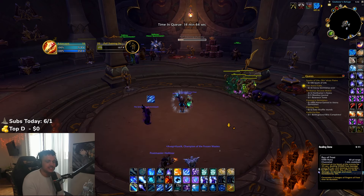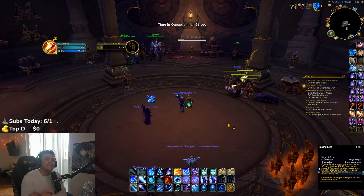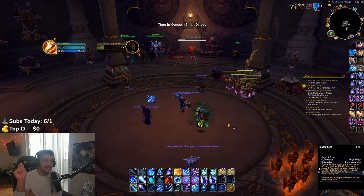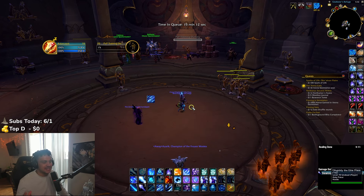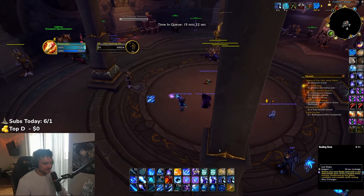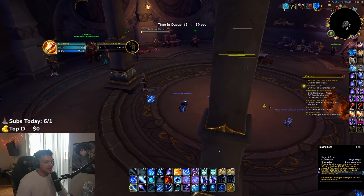Ray of Frost is your hardest hitting ability. The way this works is you channel an icy beam at an enemy for 3.5 seconds, dealing around 55,000 frost damage over 0.7-second ticks. It hits hardest at the very last tick at the end. So if you're mapping that out, you can't really Dragon's Breath to cover yourself — you need to get creative with how you're getting your Ray of Frost off. Typically I'll Ray of Frost and then shimmer behind a pillar, or if I'm running Icy Flows, I'll cast it and then run line of sight — similar to when you're playing Arcane and using your Missiles.